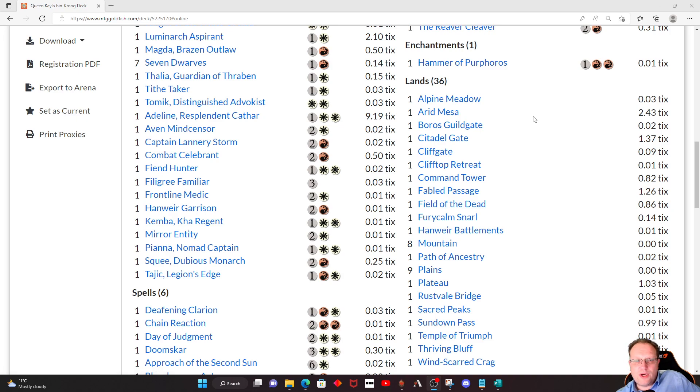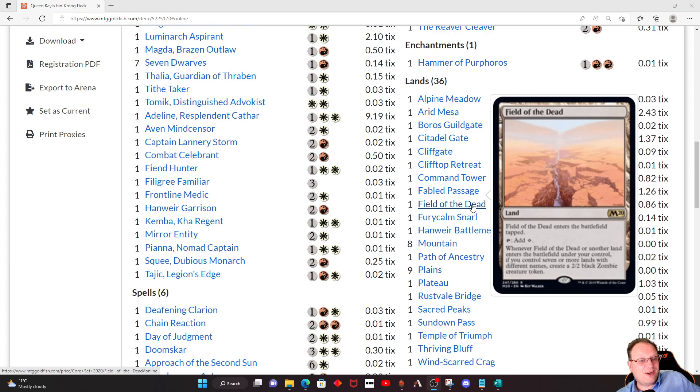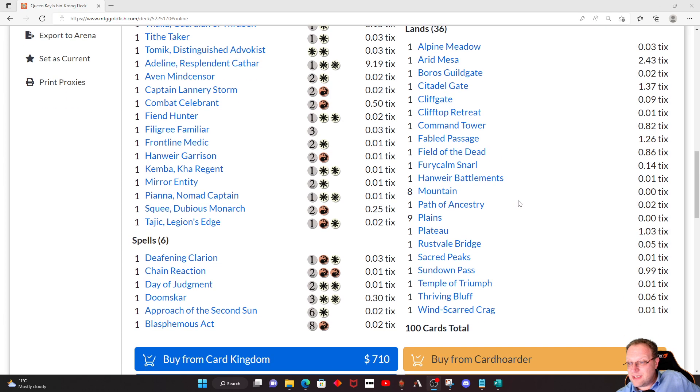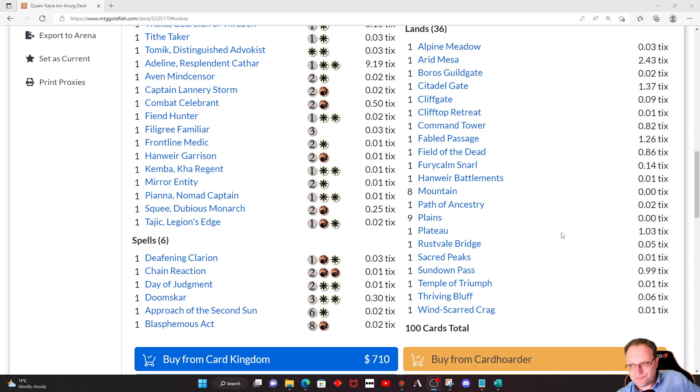Beyond that, the usual selection of red-white lands. Arid Mesa is in — not too bad on MTGO at the moment. A little bit further down I've got Plateau in, which has dropped considerably to about $1.03 on MTGO. Because I was really worried about getting more creatures into play, I've gone with Arcane Passage and Field of the Dead. You are going to empty your hand really quickly, so if people bounce stuff back to your hand — oh well. Approach of the Second Sun and Blasphemous Act are technically the most expensive cards but Blasphemous Act is never going to cost you nine in this deck. I figured we can get away with 36 lands.